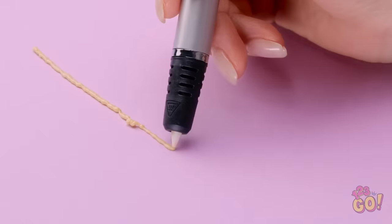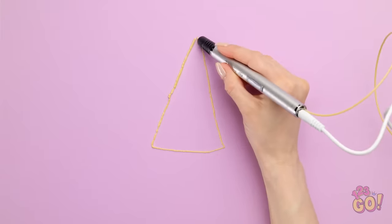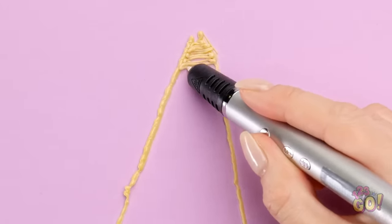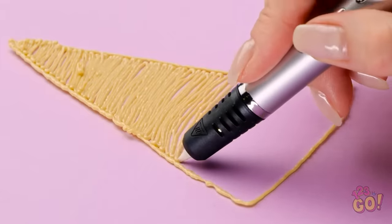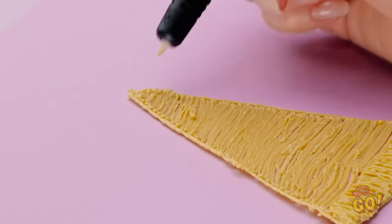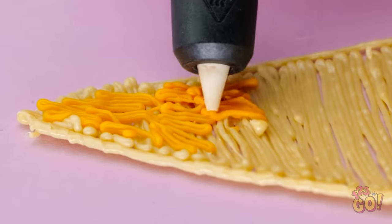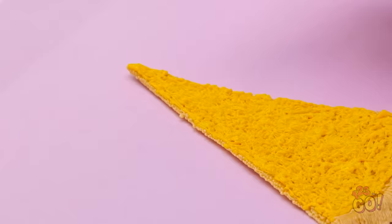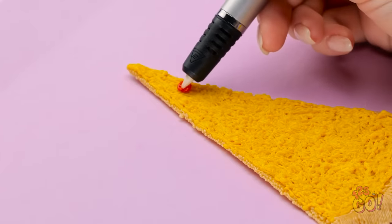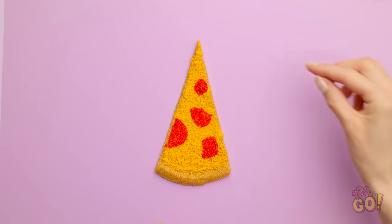This 3D pen will make great art! I'll start with the outline. A triangle is easy to draw. This is perfect for the base! I'll fill in the triangle, and now I'll draw the crust. I just need to stay in the lines. My base is finished! Every pizza needs cheese. Wow, it looks just like melted cheese! A cheese pizza… But it needs some toppings. I'll do pepperoni, too. It's my favorite! Pretty mouth-watering, huh?